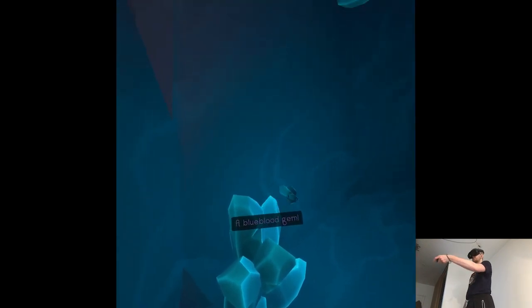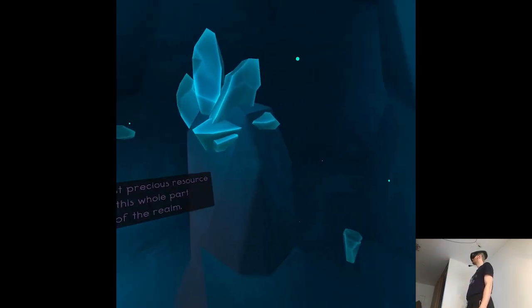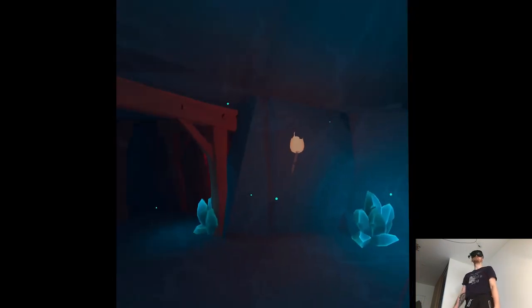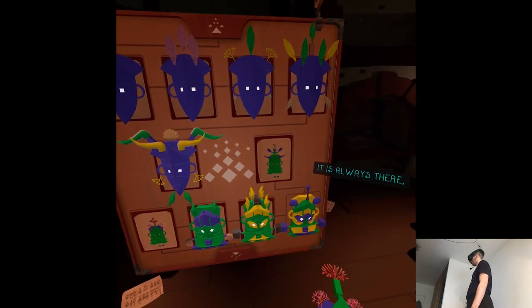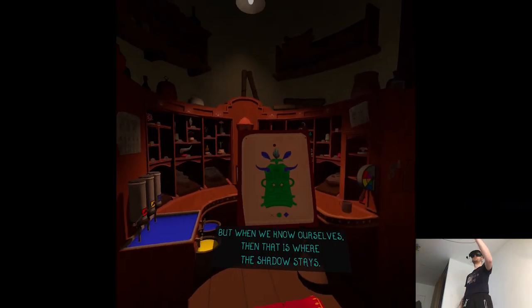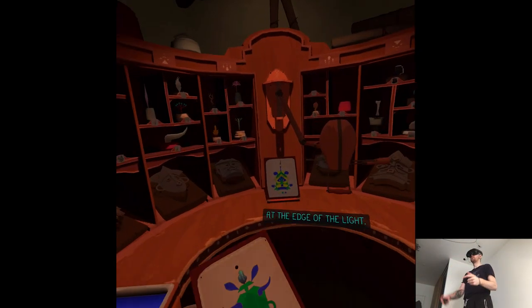A blue blood chain — the most precious resource in this part of the realm. Now you can make the mask. As the light grows, the shadow flips away. It is always there. But when we know ourselves, then that is where the shadow stays — at the edge of the light.